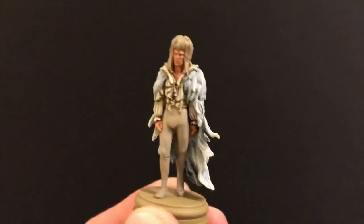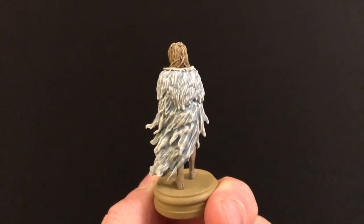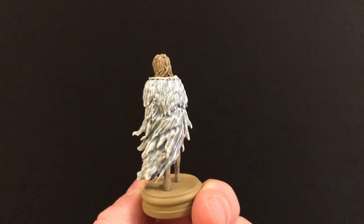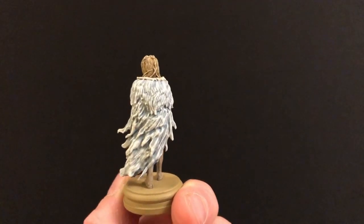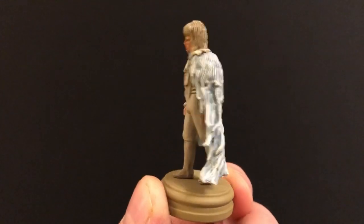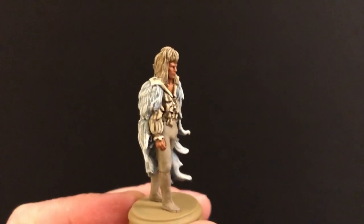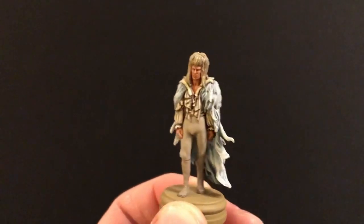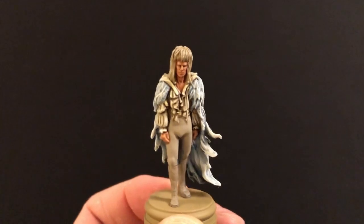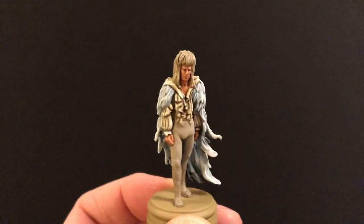That gives a nice sort of pale bone colored shirt. For the cloak I used Celestra Grey and then some Army Painter Blue Tone - any blue wash will do - thinned down to almost nothing, and painted that over the whole cloak. Then it was dry-brushed with Ulthuan Grey and then dry-brushed with White Scar. Very simple. For the hair, to get blonde - which isn't as easy as you might think - I used Zandri Dust, then gave it a Reikland Flesh Shade wash, then dry-brushed it with Skeleton Bone. Again you can use Ushabti Bone instead.